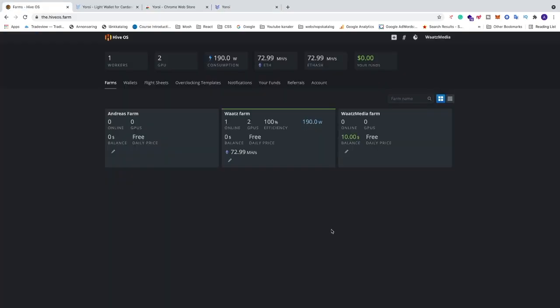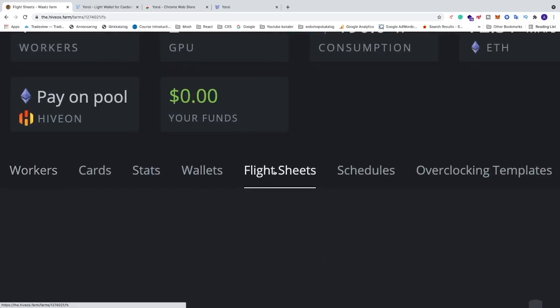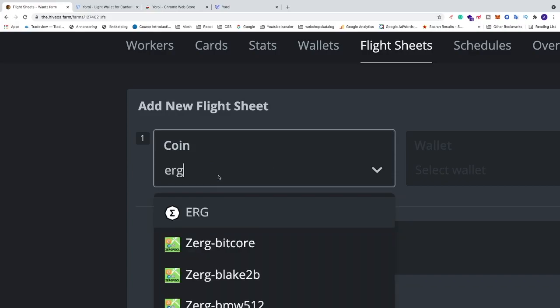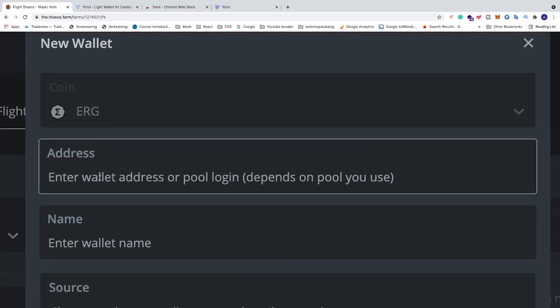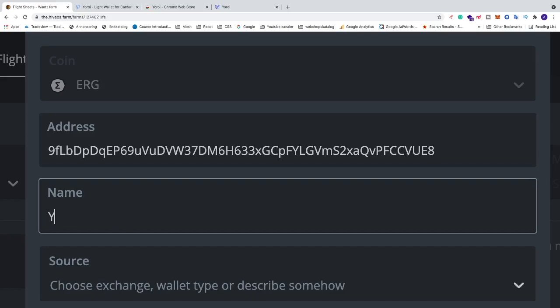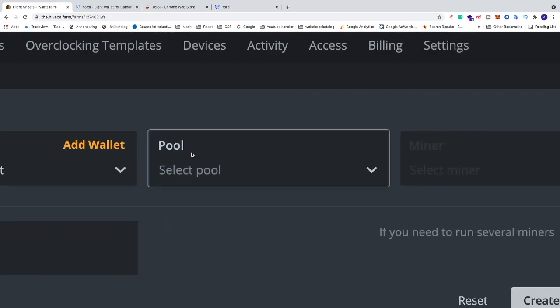In HiveOS, click on the farm you want to mine Ergo on, then go to the menu and click on Flight Sheets. Click 'Add New Flight Sheet'. First select the coin — click the dropdown menu, search for ERG, and click on Ergo. Then click 'Add Wallet', paste the wallet address from your Yoroi wallet, name it something like 'Yoroi Ergo Wallet', and click Create.